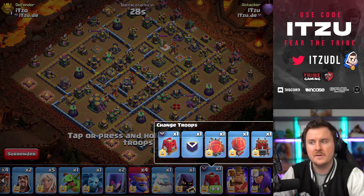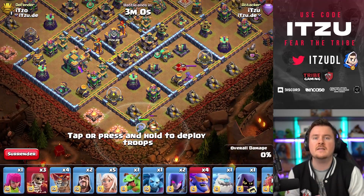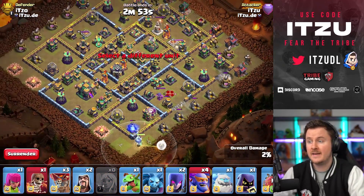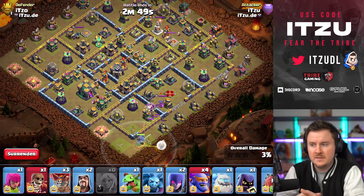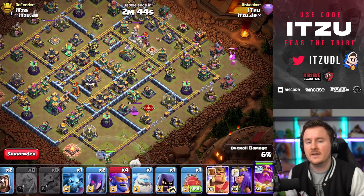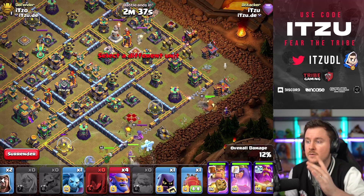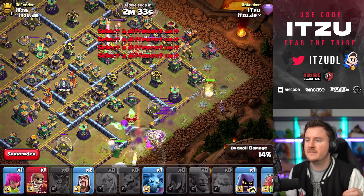Next setup: pekka smash and super bowler smash. These attacks use the same entry and you're going for a pretty quick warden walk. You only want to get the outside buildings — if there's an air defense, get it. There's a wizard tower here, but whatever is in the second layer that's threatening your healers or dealing a lot of damage, like an x-bow, you want to get it.